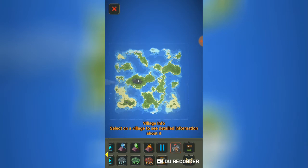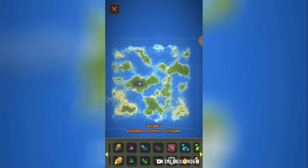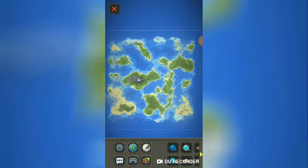First, we got village info — select a village. This is what it was before: detailed information, but you gotta select the village. Village names display all the village names. And borders — display the borders. So now cities have borders.